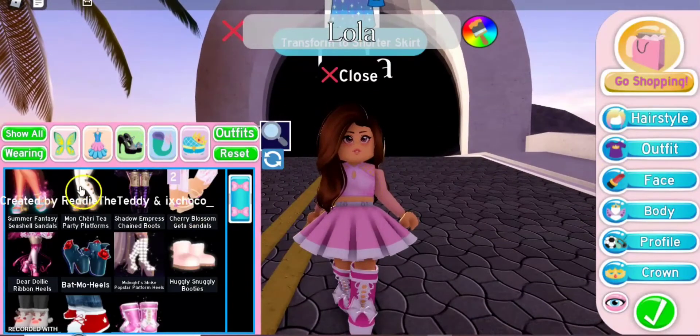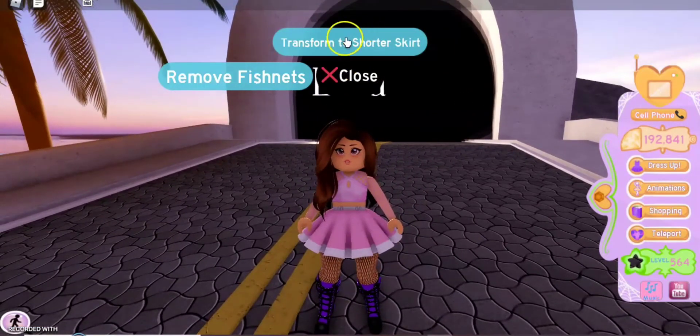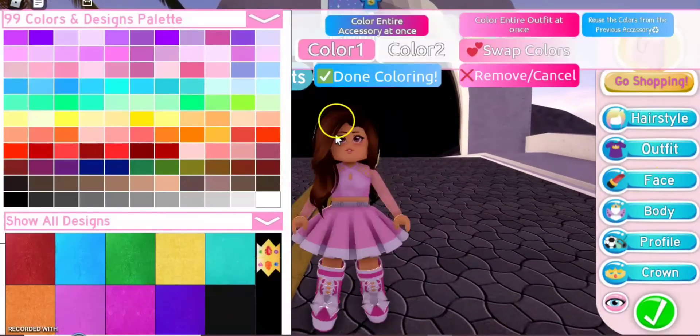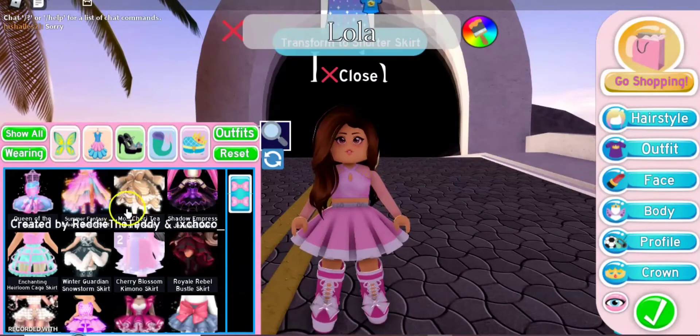Let's try the shadow on this one. Oh, look at this! Now transform to shorter skirt. At first it looks weird, but now it's way better. I'm really happy about that. Now let's check the mini skirt.